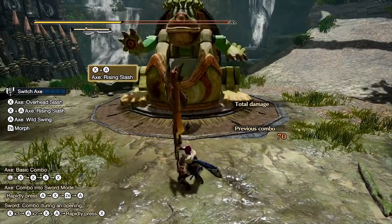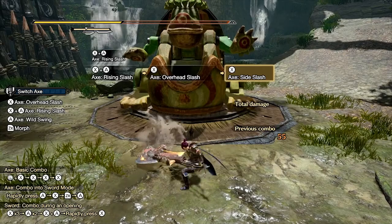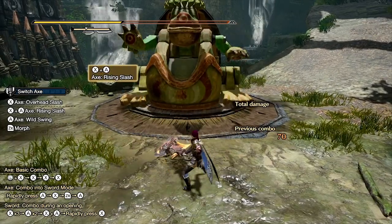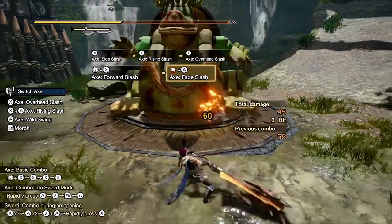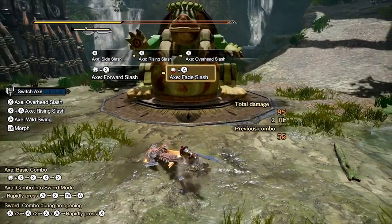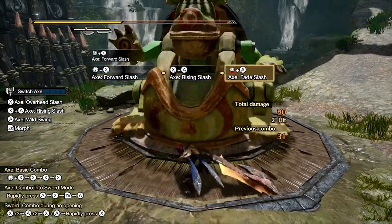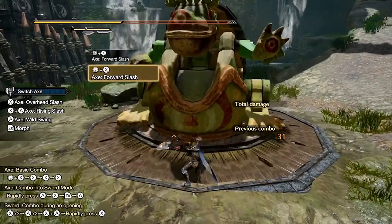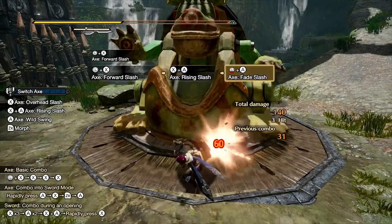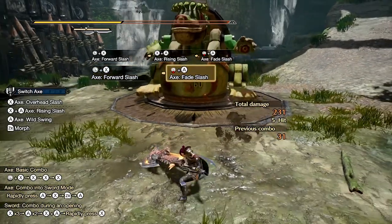Pressing X and A performs a rising slash, which can be done at any time or in between the X combo, though you cannot perform two rising slashes consecutively. This move is good for attacking anything above you. After any attack, holding the stick away from where you're facing and pressing A performs the fade slash, which helps create some distance. A nice combo is the forward slash, rising slash, and fade slash — quickly damaging the monster and getting away rather than doing the slow X combo.